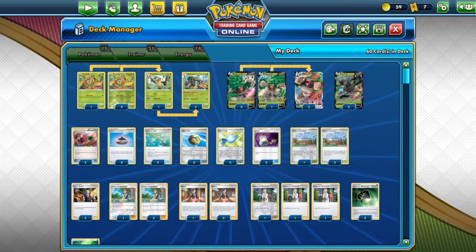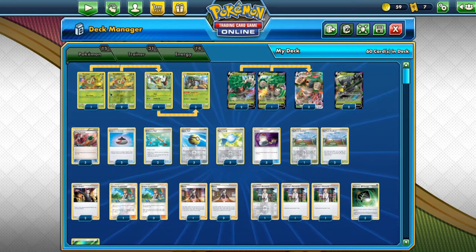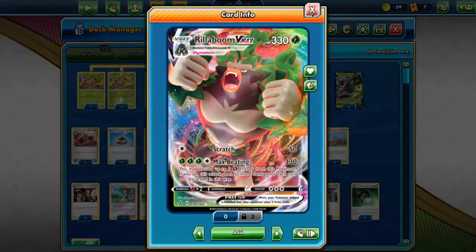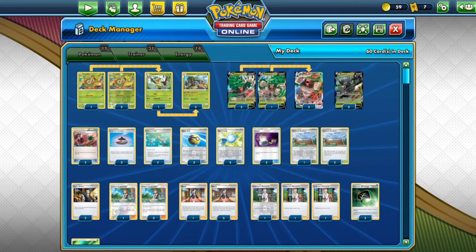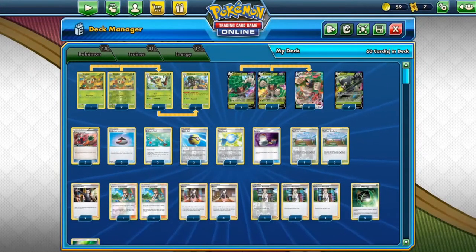It actually works pretty well — I made this today and it's a good, very fun deck. We run a 3-1-3 line of Grookey, Thwackey, and Rillaboom, which are needed for the Voltage Beat attack to get 2 energies from your deck onto your Pokémon — specifically Rillaboom VMAX. We also run a 3-3 line of Rillaboom VMAX. By the way, this promo version is actually my favorite — it looks better than the regular in my opinion.